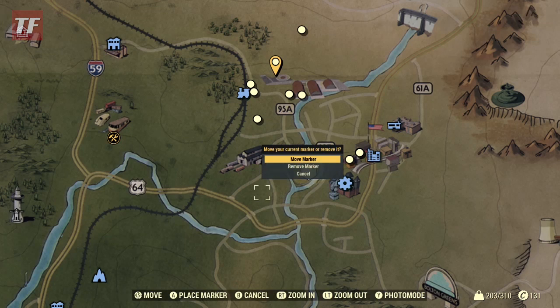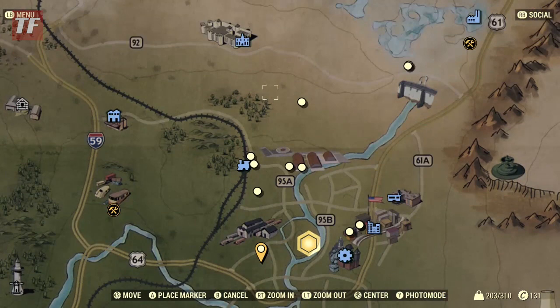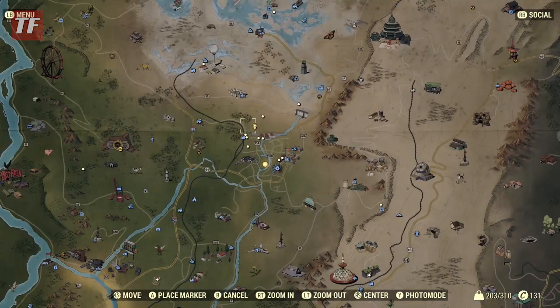First you're going to want to set your waypoint here. We need to pick up some mutt fruit, tato, and corn. The second waypoint is going to be up here and this is where you get the tato and corn. But for now let's go to where you get the mutt fruit.